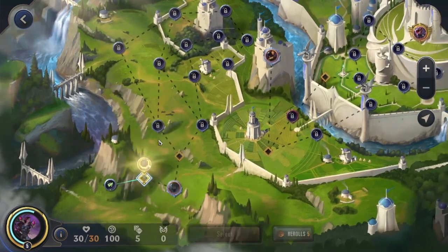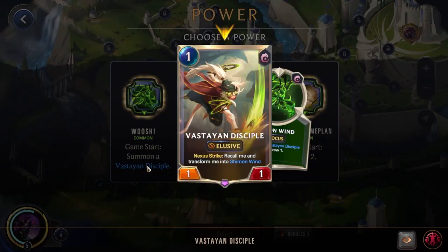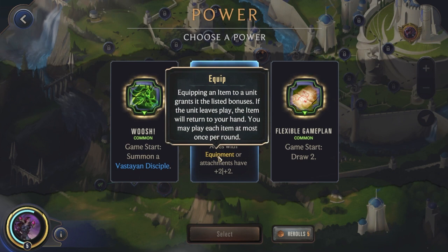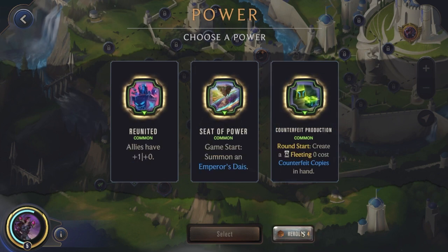So always your first thing you get is a power — basically like your passive treasure in duels. We've got Game Start Summon of Aestrian Disciple, which is a really lame 1/1, so we don't want that. They also have treasure rarity, as you do in duels. Allies with equipment or attachments have plus 2, plus 2 — that's actually pretty good, but we do not have a deck that supports equipment or attachments. You can select treasures and try to build your deck towards them with a bit of RNG luck, but I'm not going to do that since I'm trying to showcase and explain rules. We also have Game Start Draw 2, which honestly is not bad, but I'm going to reroll.